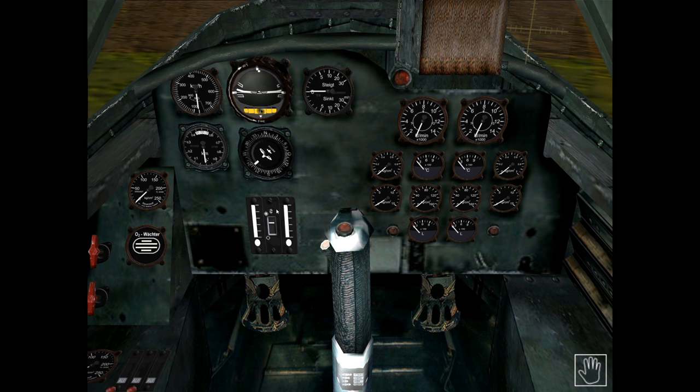Below the repeater compass we have the ammunition counters and the gun safety switch. In this game it is only possible to fire all four 30mm cannons simultaneously, by pressing either the machine gun or cannon firing controls. Both ammunition counters decrease simultaneously. The switch between the counters is the gun safety switch, which can be activated and deactivated by left-clicking on it. When the safety switch is on, pressing the cannon or machine gun firing buttons will not fire the guns.